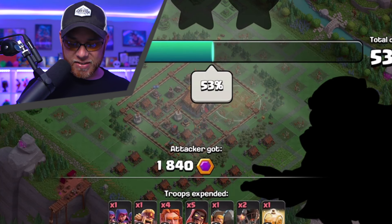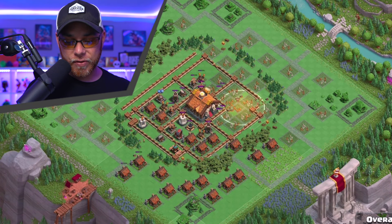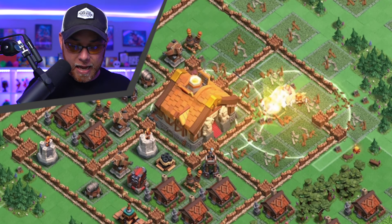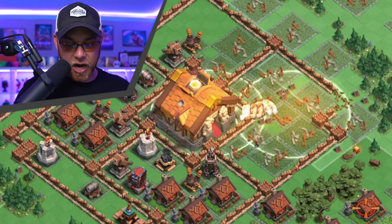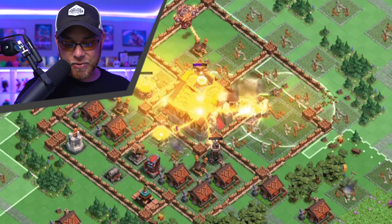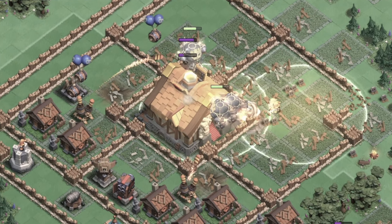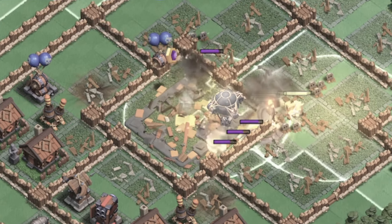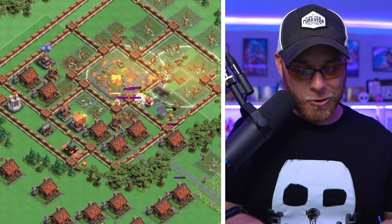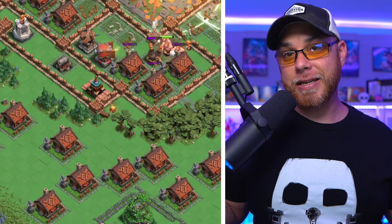Finishing off the attack at a very solid 53%, Gund is going to come right back in on this village and approach it with the same exact army. Dropping the heal spell on top of the Capital Hall — Super Giants, Super Wizards, Sneaky Archers drop to clear the outside. Here comes our Rocket Balloons taking down the first air defense. They're going to join in the center of this village and take down the Capital Hall with ease. Those things are super duper fast.